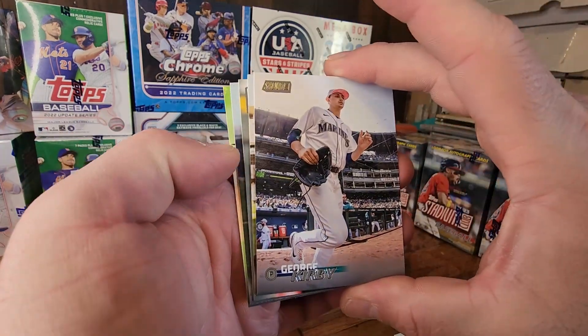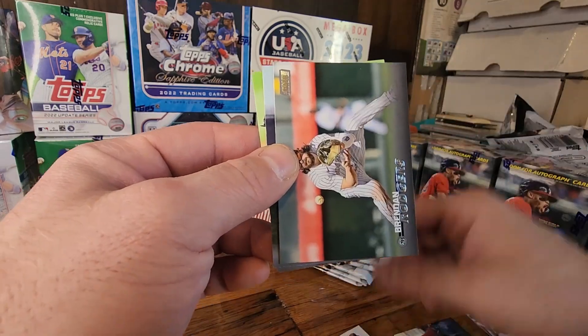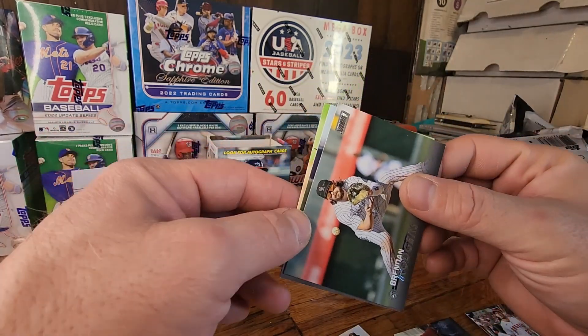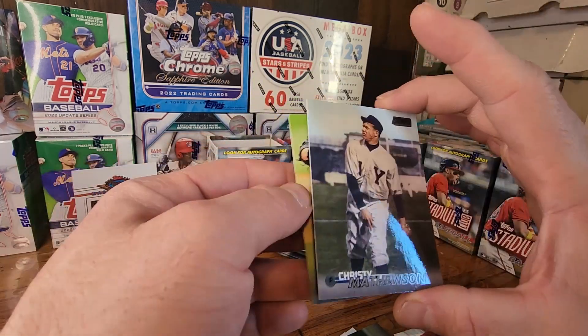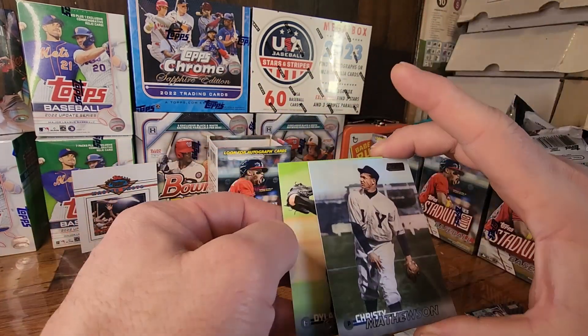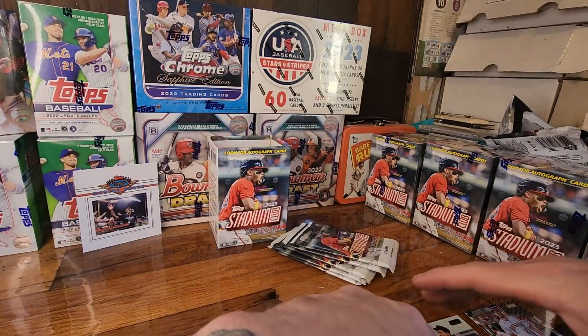Kirby, Kershaw, Brennan Rogers — great shot. Christy Mathewson, Dylan Cease — black. It is a black. There you go, black parallel, whatever they want to call it.